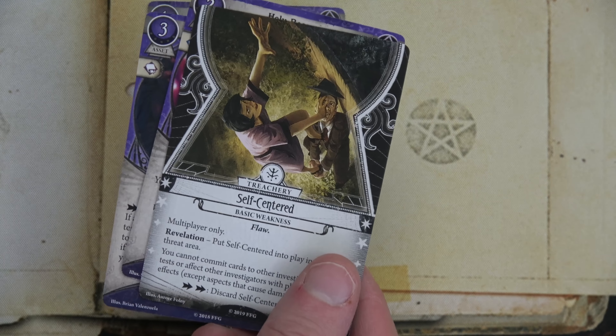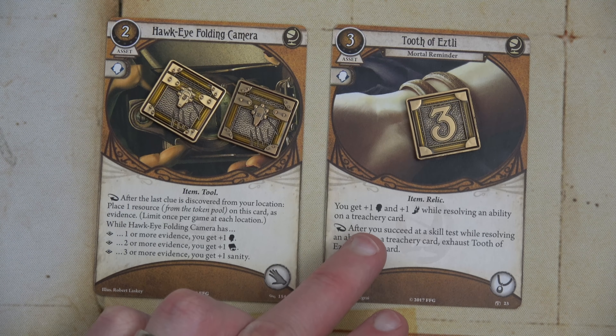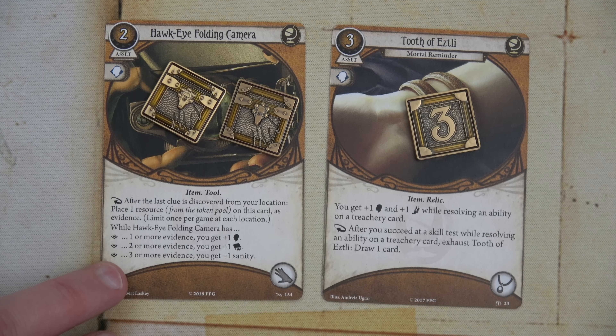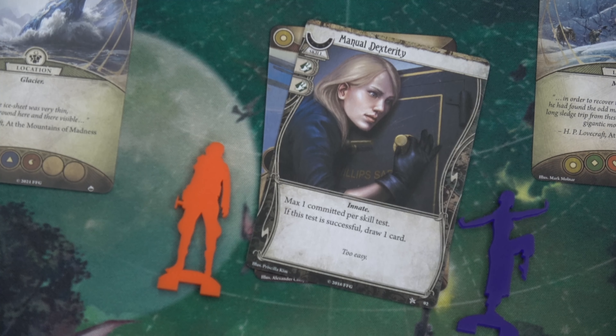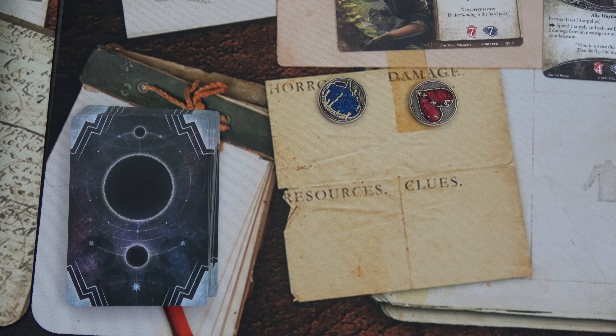Ursula spends her first two actions playing the Tooth of Etzli — plus one Willpower and Agility while resolving treachery abilities, and after succeeding on a treachery test exhaust to draw a card — and the Hawkeye Folding Camera, which gains evidence tokens when you collect a location's last clue, providing plus one Willpower, Intellect, or Sanity. For action three she tests Agility to scavenge: playing Manual Dexterity for a total of six versus shroud three — she draws plus one and passes, then draws Perception.